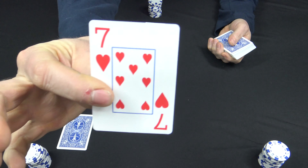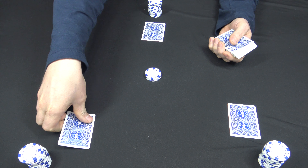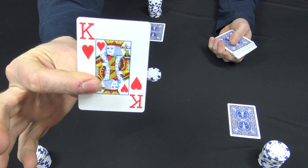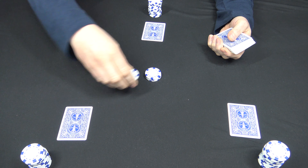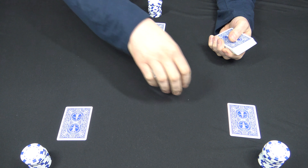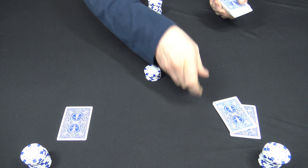Betting action is gonna go clockwise, or left of dealer. So this player here is gonna take a look at his card and determine if he wants to bet or check — and he's gonna check. This player here is gonna go ahead and bet a quarter. Everybody's just gonna call. And now everybody gets another down card.